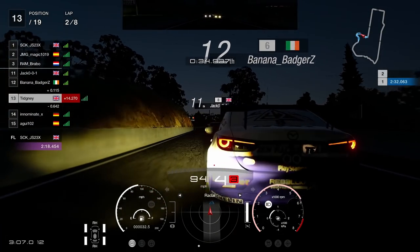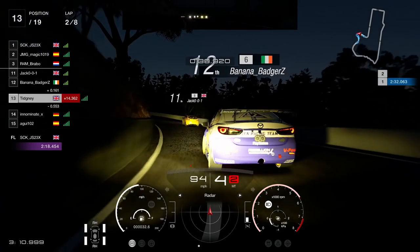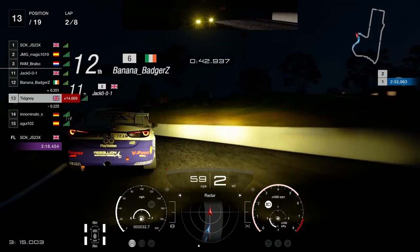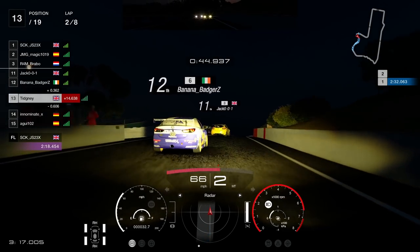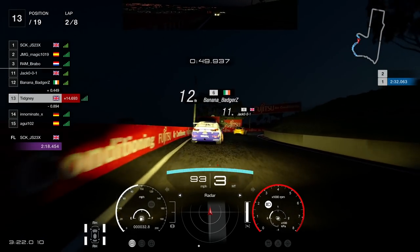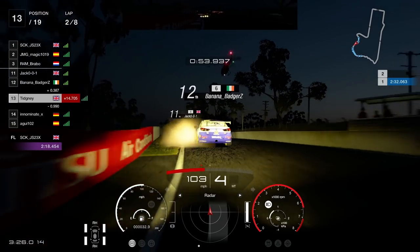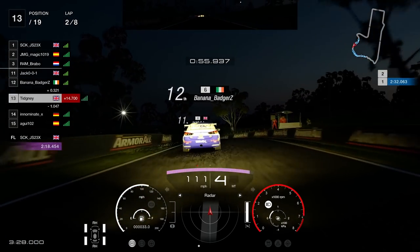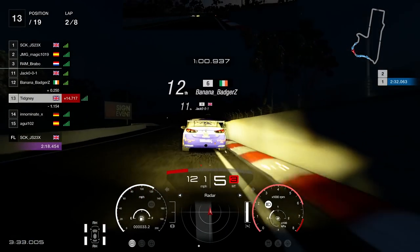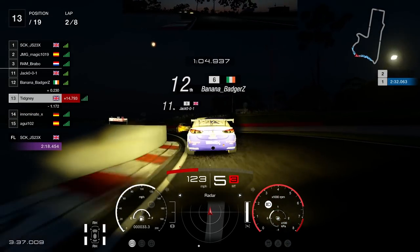We've got Badgers in front — looking around the outside at this corner, not going to work. I tried a cutback but Badgers stops it beautifully. I wouldn't really recommend going too wide up here, it normally ends in a crash. Something hits me from behind anyway, but we survive and continue on all the same.